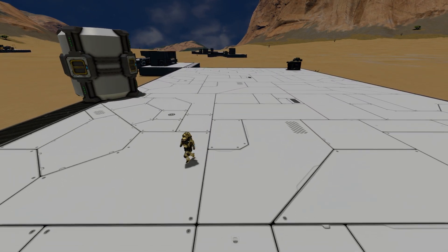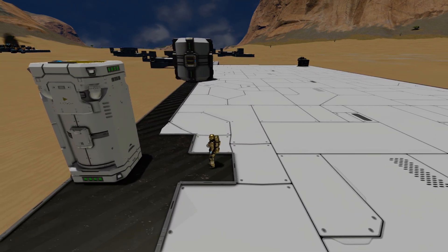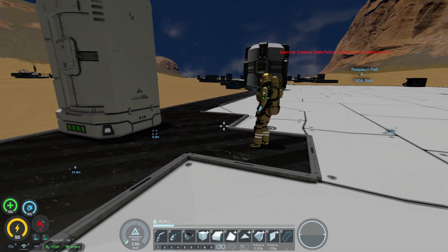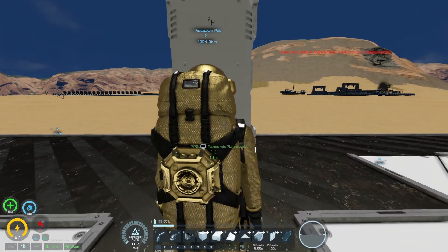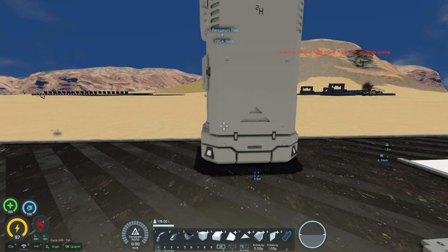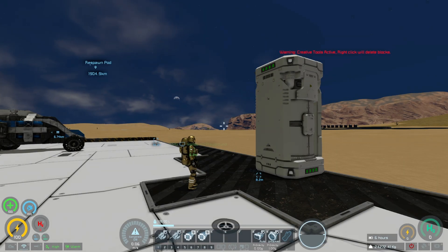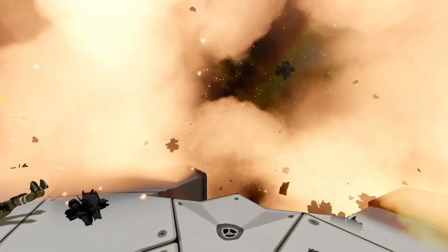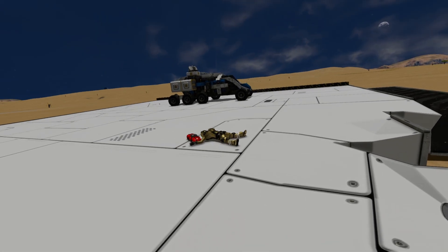We got a little bit closer this time, which should potentially destroy the character. Instead of five meters, we go to roughly 3.5 meters, and let's see what that does. It looks like the dummy dropped the red backpack — interesting.